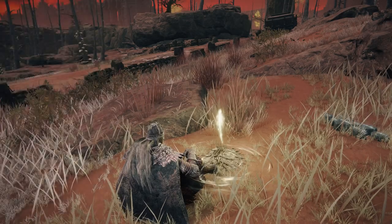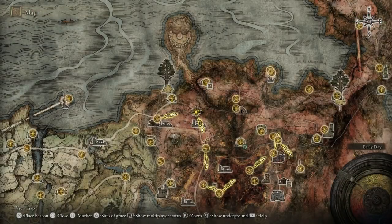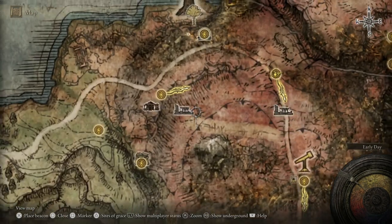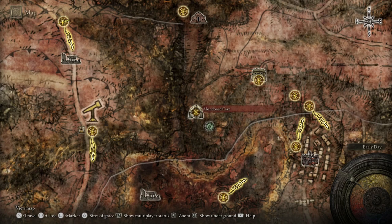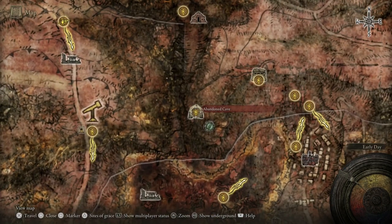The sleep sword I missed was pointed out to me, and when I was looking around trying to figure out where it was I realized there's actually another spot nearby I missed too — it looks like one of those jails or prisons. I have no idea how to get to it. I'm going to cut ahead and teleport.